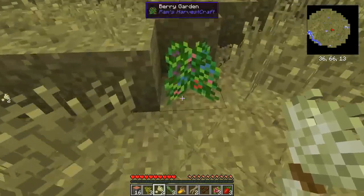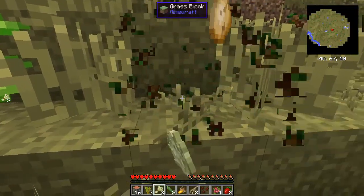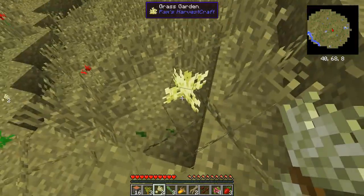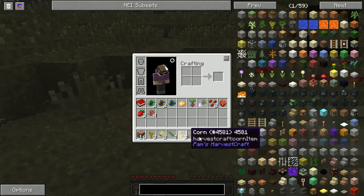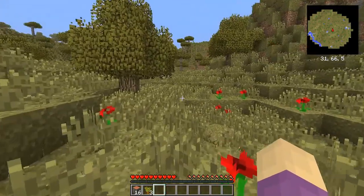The herb gardens are good, but they're good for later. Ground garden — I can't remember what that gives. Stock garden, grass garden. And you'll see you can fill up your inventory very, very quickly. All of this stuff is actually going to be very, very useful.